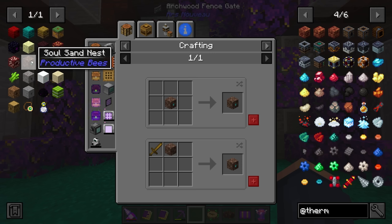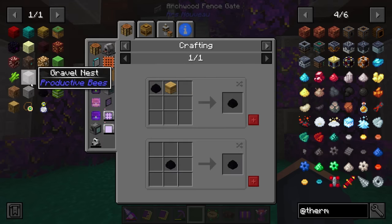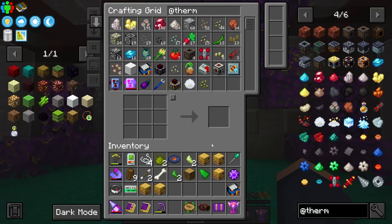Some of these bees have to be summoned in the proper dimension. For example, the soul sand nest — you have to put this in the Nether and do this process in the Nether to get the bee. Once you have the bee though, you don't have to worry about it. And as you can see, we can actually craft these, which just makes things so much nicer.